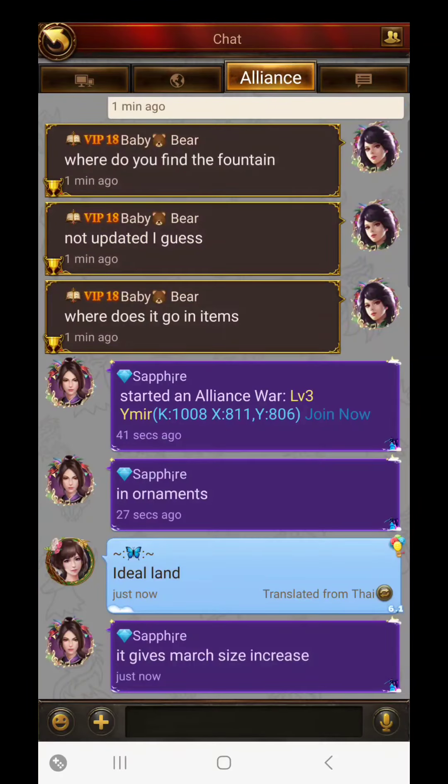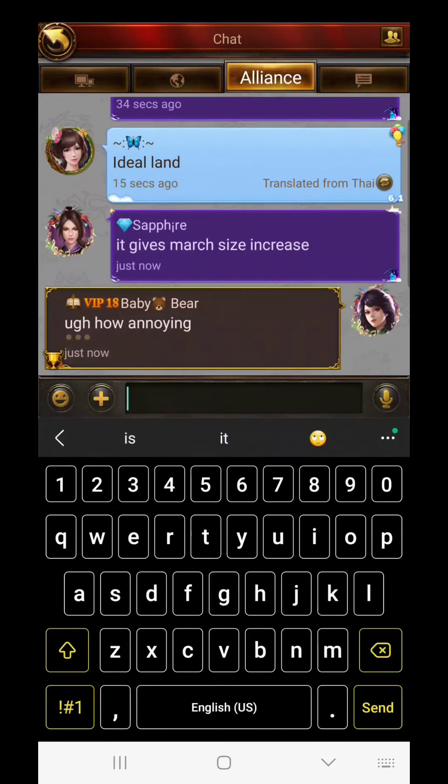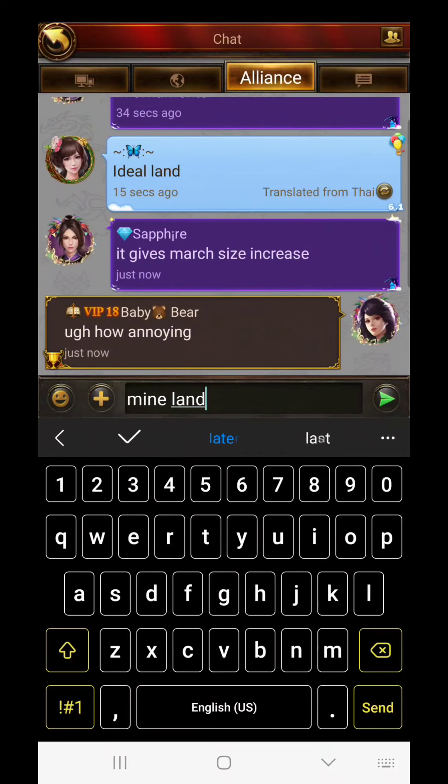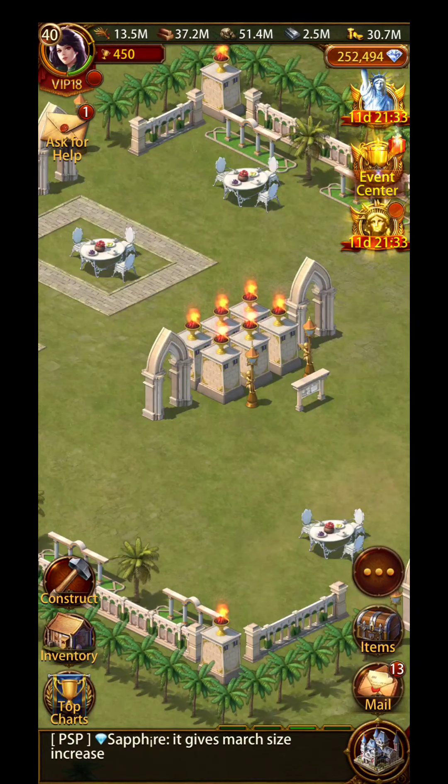Luckily Sapphire received it. So at least I wasn't going in blind. I didn't put it in this video but I was looking everywhere — going through all of my items for like 10 minutes and didn't find it. But Sapphire said no, it's in the inventory in the ideal land place.